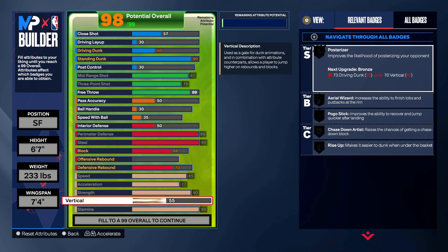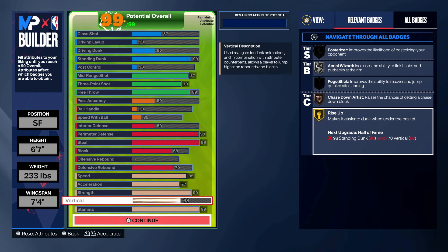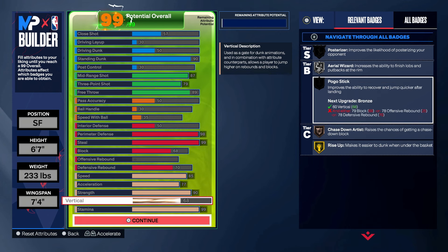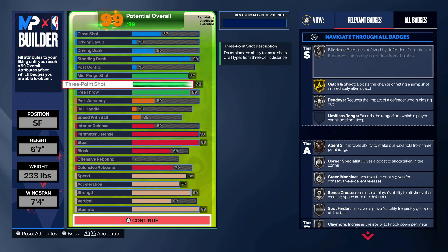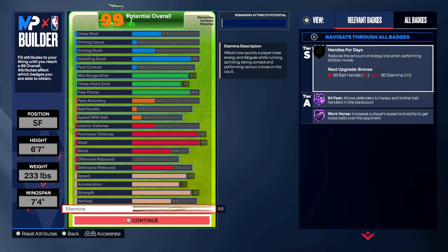For vertical, I think 68, because that gives you Gold Rise Up. That goes hand in hand with Precision Dunker — being able to stick dunk and make your stick dunks easy. And I got Bronze Chase Down with the 68 block as well. That's another important badge to have. Another badge I forgot to show you is Spot Finder — great underrated badge. It helps with dexing in and getting cuts. You gotta tap R2 when you're moving, and it gets you wide open a lot. Great badge for this build.